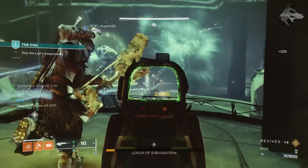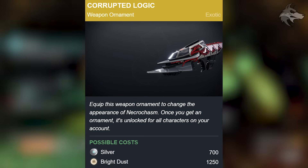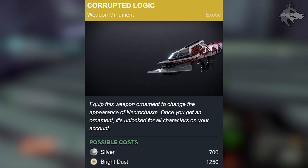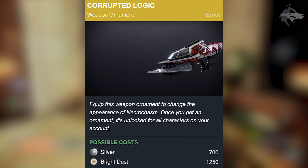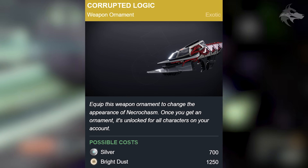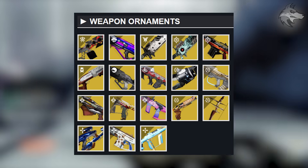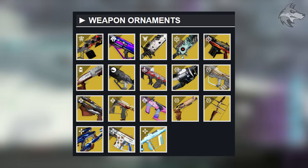Unfortunately, when it comes to weapon ornaments, there won't be that many items which are brand new and available for Bright Dust. The one we can point out is the Corrupted Logic ornament for Necrochasm — a sort of SIVA-themed ornament for the weapon, which is pretty nice. That one's going to come up for 700 silver, but keep in mind it will also be available for 1250 Bright Dust. Otherwise, there will be a bunch of the juicier weapon ornaments from the past couple of seasons available for Bright Dust in Season 23, as well as Dawning items since that seasonal event will kick off this season.